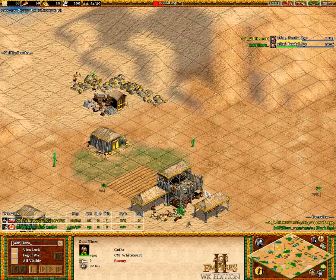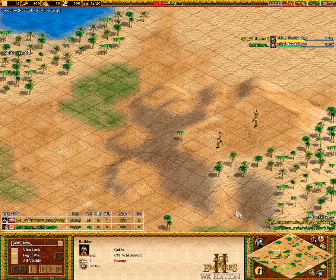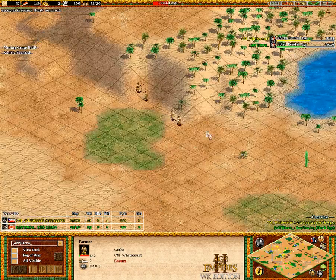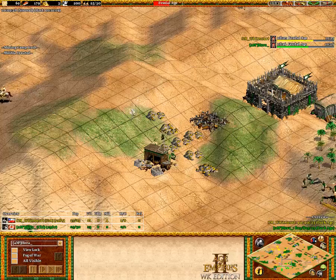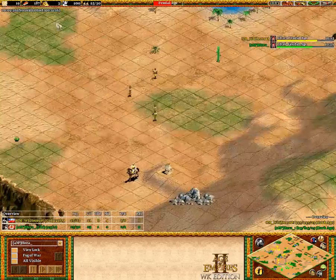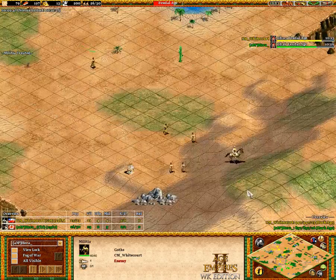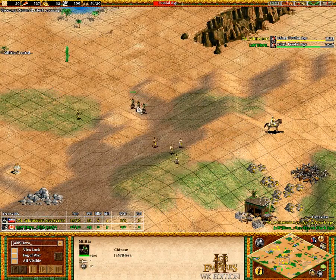With only two, he could go with either archers or scouts, but if he were going archers he would need to add a couple more. Or he could just be doing this and going forward. He sees this hill, he sees how terrible it is for Hera, and he's just gonna go forward and push this advantage. He's got man-at-arms coming out — they are cheaper, being the Goths.